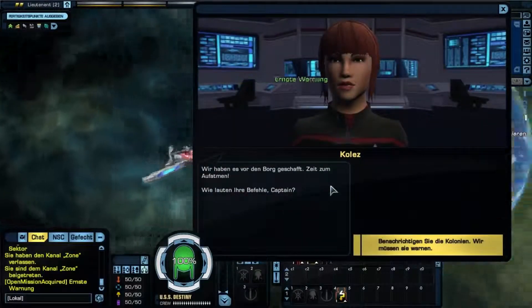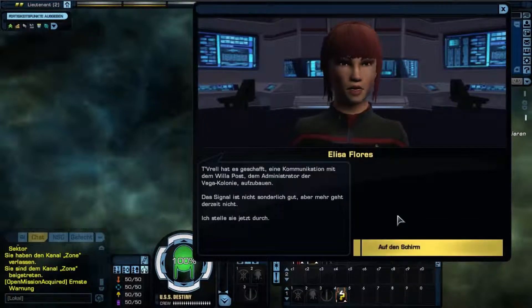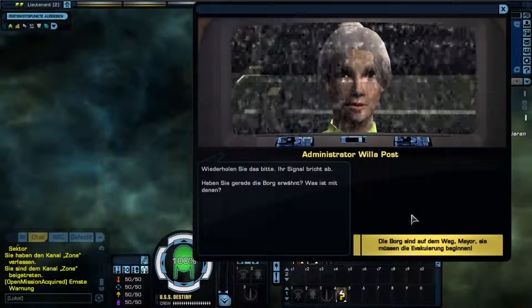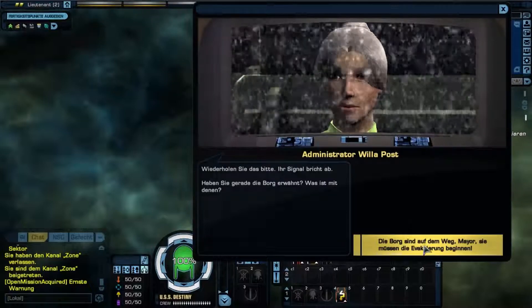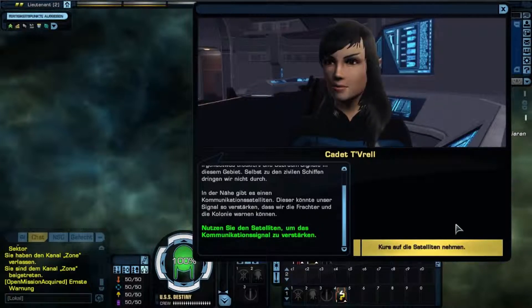Beginnen wir. Assimilierung der Unschuldigen. Benachrichtigen Sie die Kolonien, wir müssen sie warnen. Taro managed to establish a comlink with Willa Post, the Administrator of Vega Colony. Die Borg fliegen dieses System an. Evakuierungsmaßnahmen müssen sofort durchgeführt werden. Die Borg sind auf dem Weg. Sie müssen die Evakuierung beginnen. I have lost contact with Vega Colony sir. Something is blocking all subspace signals in this area. Even our hails to the civilian ships are not getting through. There is a communication satellite nearby. It should boost our signals sufficiently to inform the freighters of the danger and warn the colony.